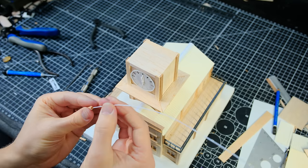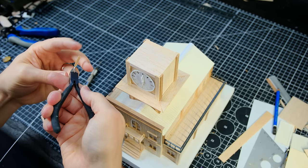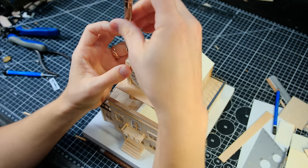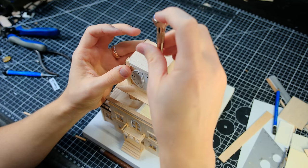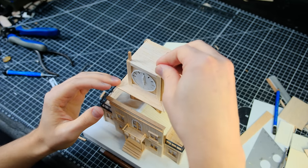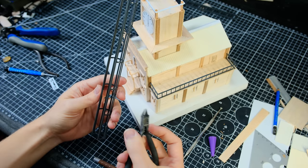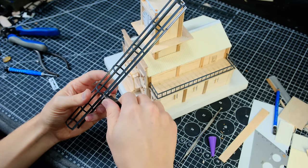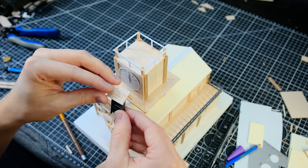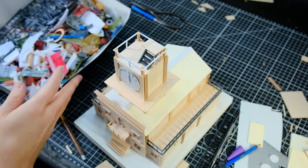I then drilled a few more holes in some balsa sticks, which I added some styrene anchors to — these are the corner posts for the railing that will go on top of the tower. I drilled some corresponding holes on the top of the tower, and then I stuck those posts in place. I cut up a piece of styrene ladder cage, which I thought about putting on the top of the roof but opted to use a little later in the video. Instead, I added a small platform from which a control panel for the rooftop antenna is accessible.